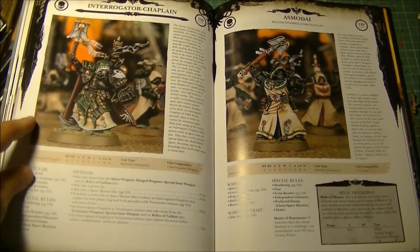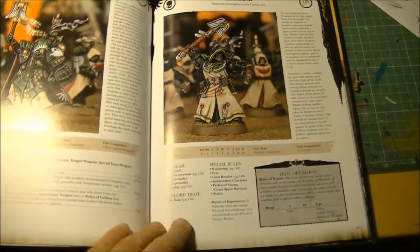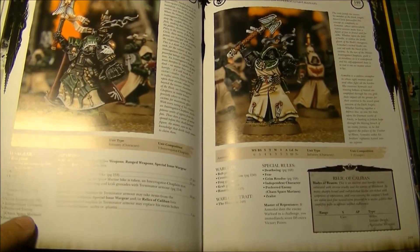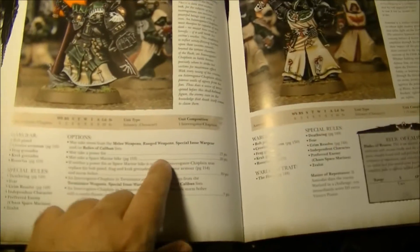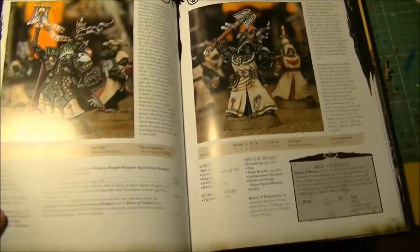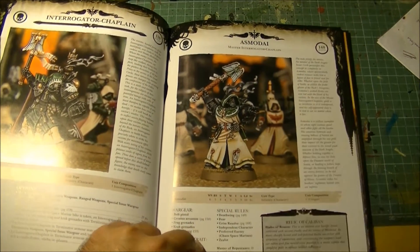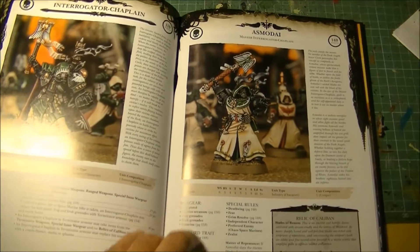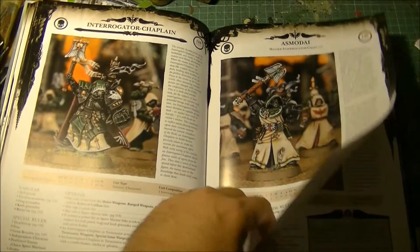We have the Interrogator-Chaplain — it's more of the same, a close combat guy that boosts your units in close combat, the same role as Asmodai. This one costs 110 points and you have some equipment options, especially in close combat. I think he has the Deathwing Special Rule, so he can lead the Deathwing, and he also has the option to take a bike. However, the bike doesn't give him Ravenwing by default, so we need to check if this changes later. Asmodai has no option for a bike — he's just a close combat guy at 140 points, maybe too much. He has a lot of special rules to boost units in close combat.